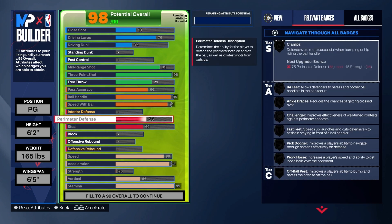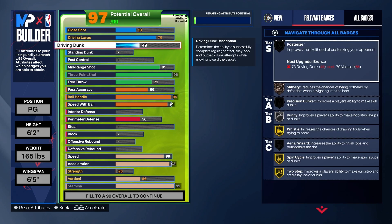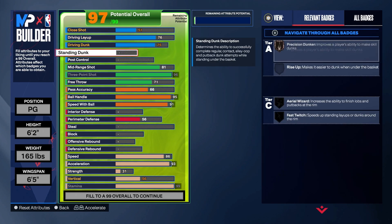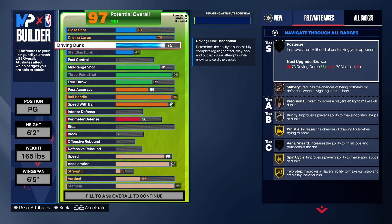99 stamina for handles for days, 93 speed for Speed Booster, 86 speed because it's attached to the XL, 91 speed with ball for Speed Booster, 95 ball handling for Speed Booster and Steve Francis. The pass accuracy is going to end up being 80, and then you can see the rest as it goes by.